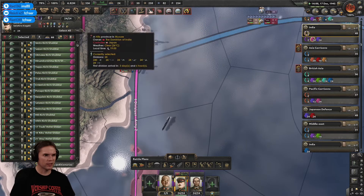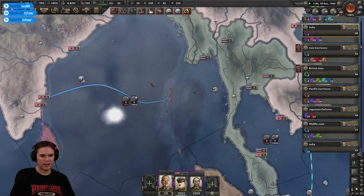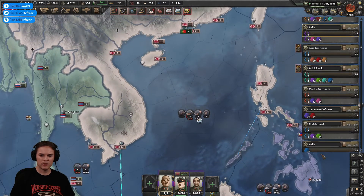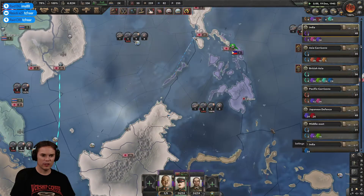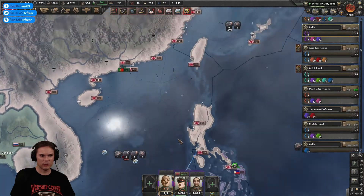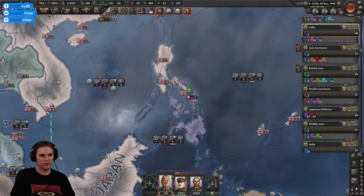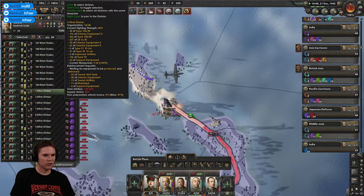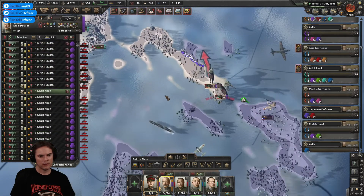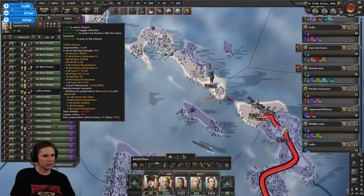Naval supremacy is increasing thanks to that, but I need to bring a big fleet over. I have a badly screened fleet. My regular force is doing a lot of naval posturing over here - I don't want to mess that up, so that can wait. Let's see if we can get the Philippines conquered fairly quickly. I know what I'm doing wrong - I'm using too many troops which are then going to be out of supply.